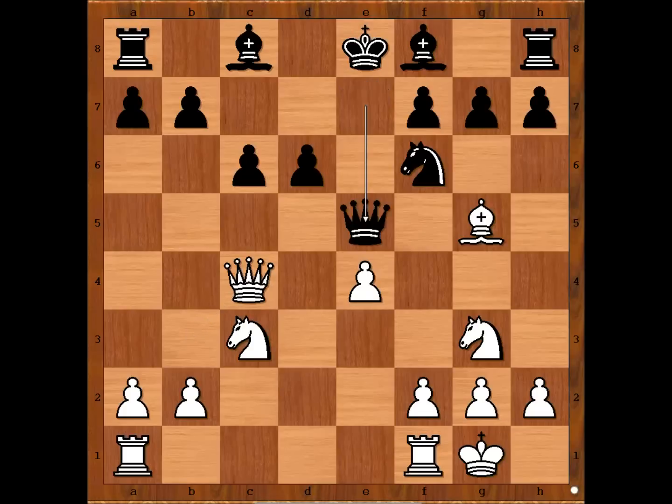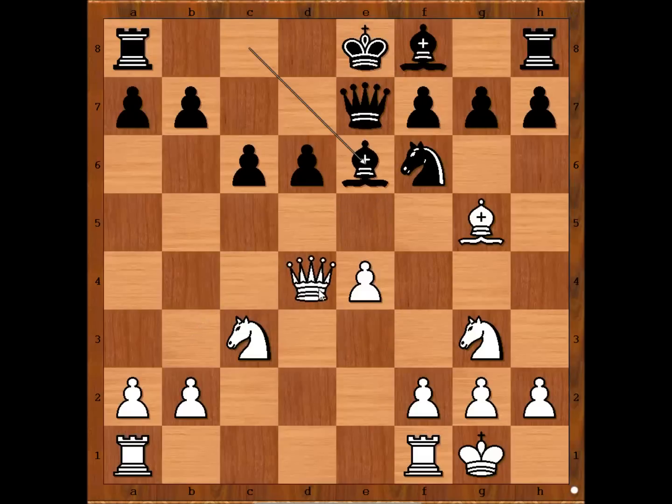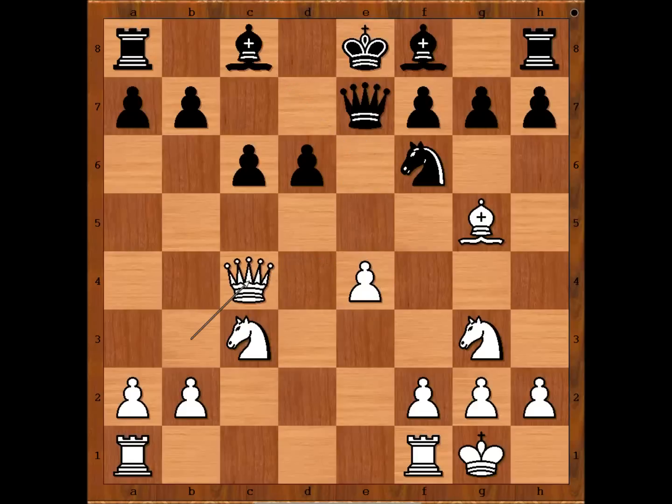Perhaps better would be Queen to E5, attacking the Bishop on G5. And if Bishop to E3, Bishop to E7, speeding up his development. If Bishop to E6, Queen to D4. In the game we have H6.